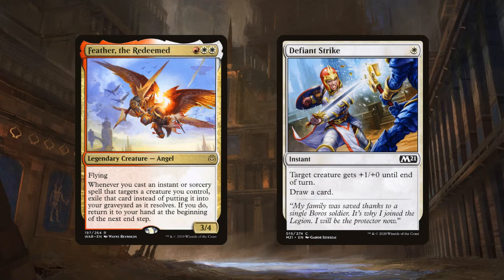Feather decks, despite being in Boros, will often have a full grip of 7 cards or more. With Ramirez and Ravos, this deck can play pretty similarly — whatever we cycle, we'll just return to our hand whenever Ramirez or Ravos is around, but we're still drawing a card from cycling. So we net one card into our hand each time we do this.